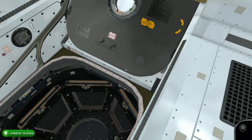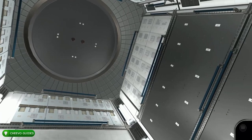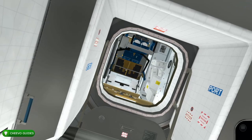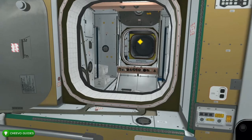After that, keep advancing through this room. We need to make sure to explore every single area of the space station to unlock an achievement. Continue forward, take a right into this next room, and look in one of the cabinets. Grab a sickness bag, because eventually you're going to get motion sickness and we'll need to use it. Might as well get it now.